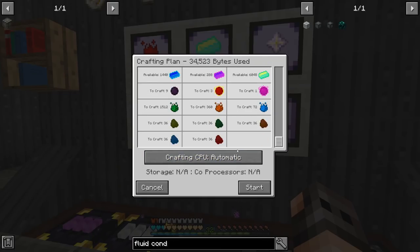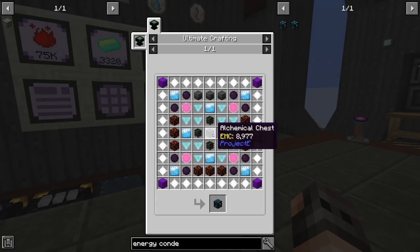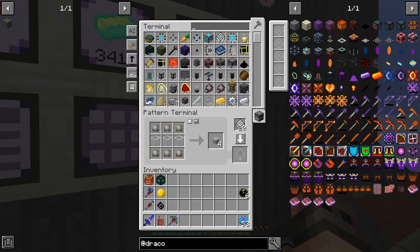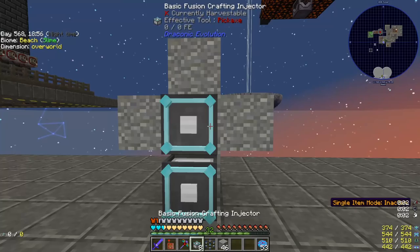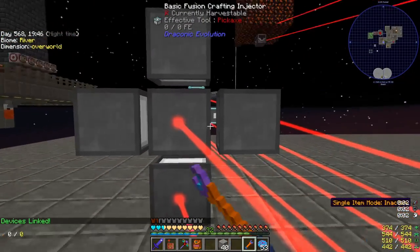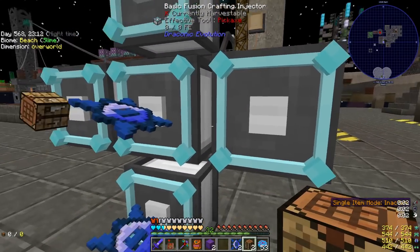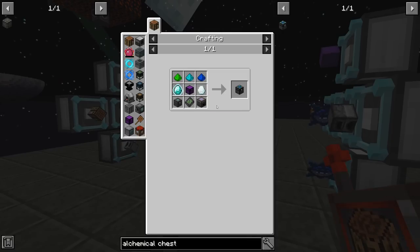I can make one more magenta matter — and one more after that — perfect, we're getting close. There is one more thing we need for the Energy Condenser: the alchemical chest. It doesn't have a crazy recipe — the only complicated part is the draconic chest, which is nothing. So let me make 10 crafting injectors. This is going to be a very temporary setup because we only need one chest. I just need to make sure we have enough channels for 10 more devices.